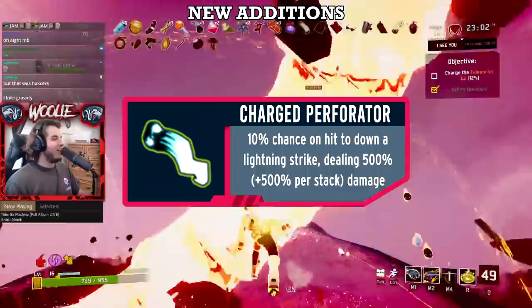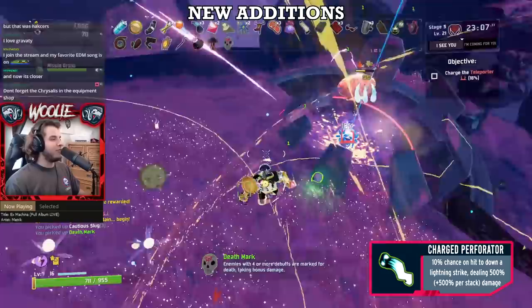Finally, the Charged Perforator gets an S. It's the Overloading Worm's boss item — do I need to say anymore? A 10% chance for 500% damage is basically just a better ATG.